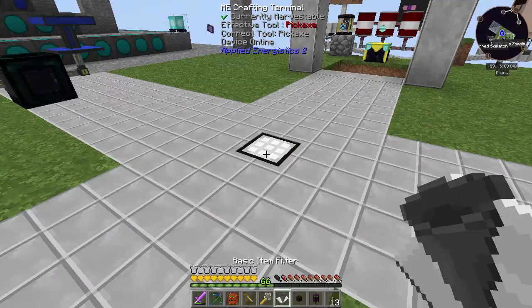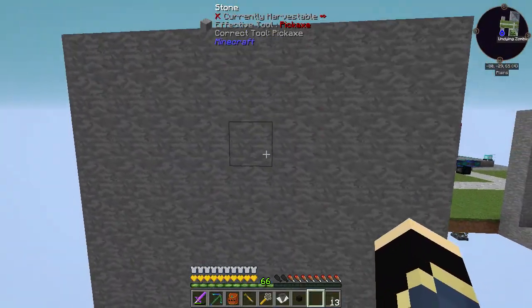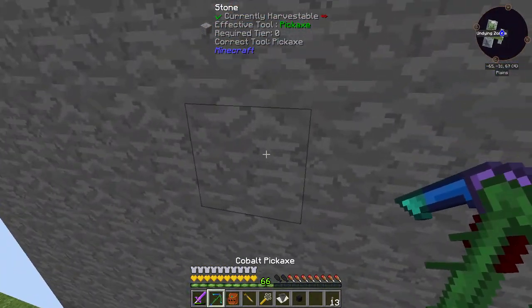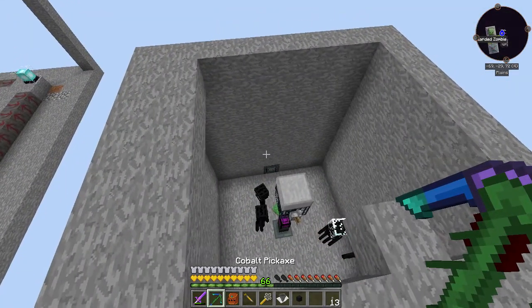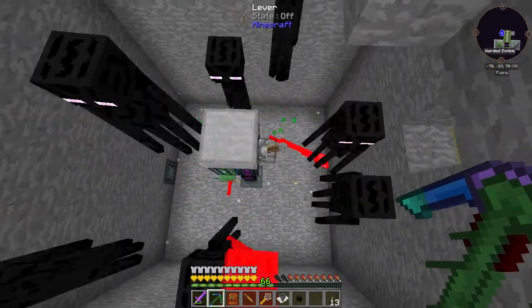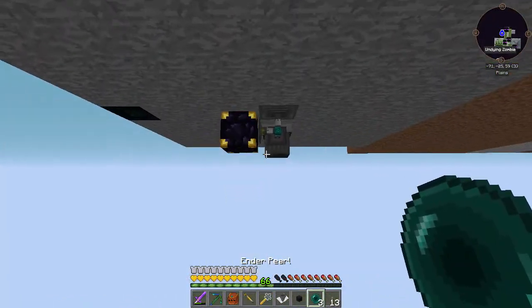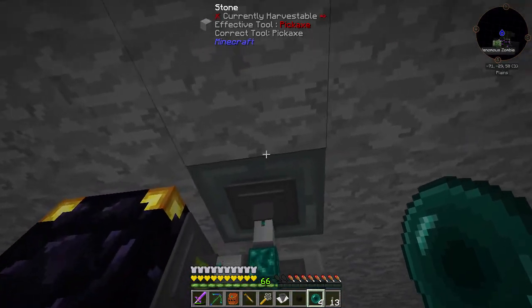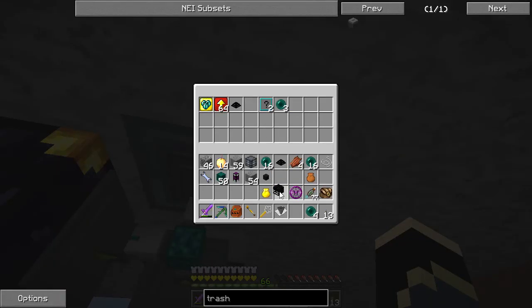Let's come down here, grab our void pipe out the way quickly. Where did I put the lever? I put the lever on the front. Let's come down a couple of blocks and see if we can activate the lever from here. Once I get a lid on that they shouldn't teleport around. I just wanted to do that so I can see what's coming into here. What the hell was that? What — are they pearling into it? Okay so mob heads... oh it's in the vacuum hopper — stupid!